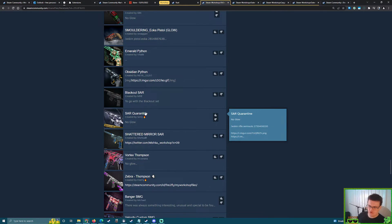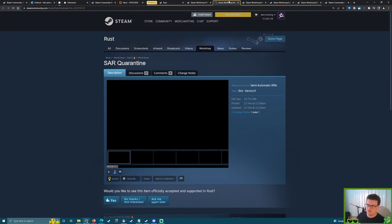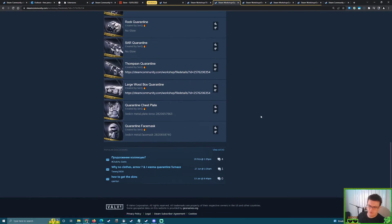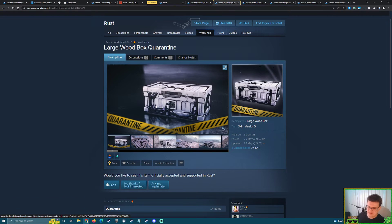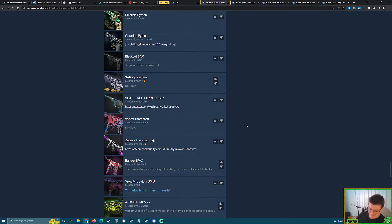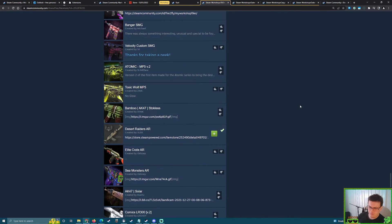Quarantine — Micro, I remembered something. One of the things I wanted to show off was the Quarantine Large Box; it looked really cool. We didn't put down the code — we showed off a lot of deployables so we shouldn't be upset. But it had a really interesting large box skin I thought would look very cool. It's not part of this collection though, so maybe it won't appear.